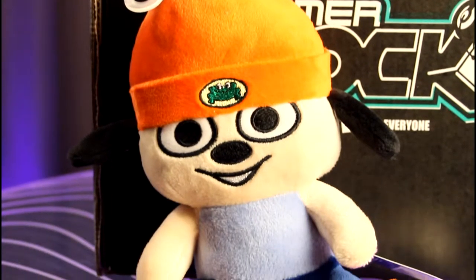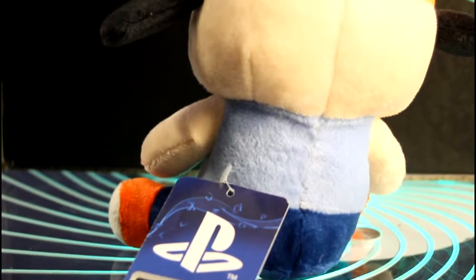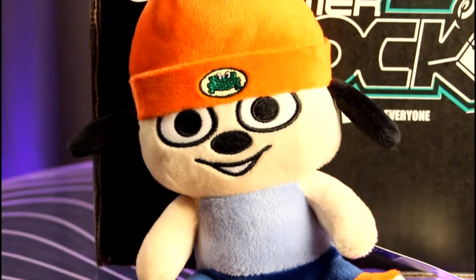Old school here — we got a PaRappa the Rapper Stubbins figure. PaRappa the Rapper's making a comeback, apparently. Nothing wrong with that. He's a nice little beanie guy, nice little display piece. This is the red beanie variant. Stubbins is the company, if you see these. It's an officially licensed product. The fabric's soft — it's not terrible!